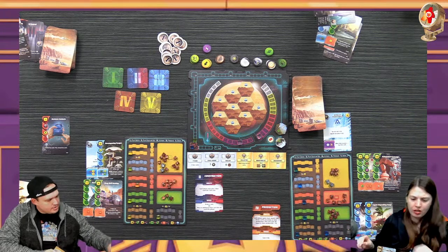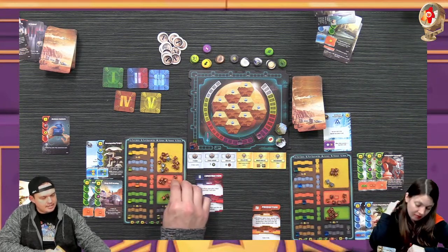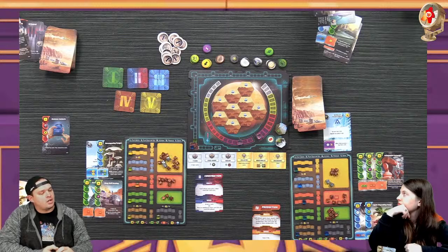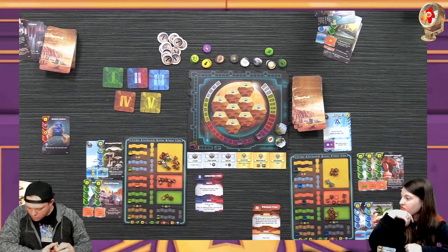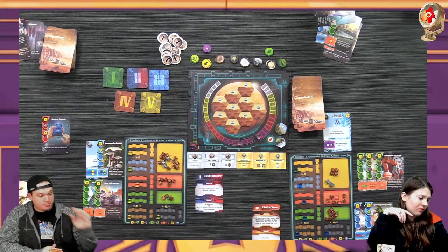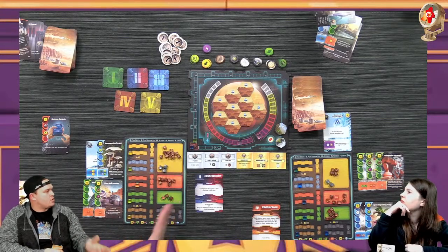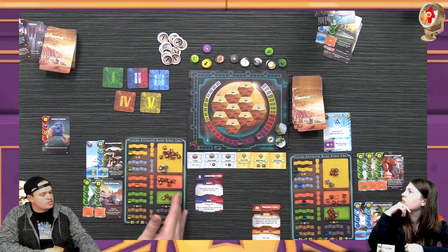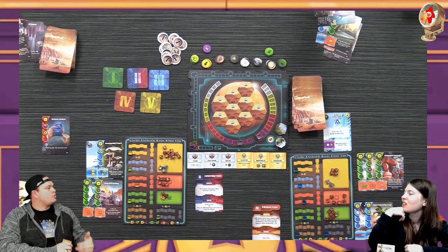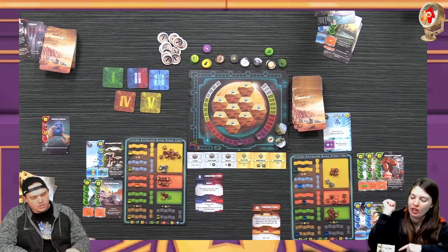I think if you have eight heat you have to spend it - is it only during the action phase? I'm blanking. Nick, somebody watching - there's something in the rulebook that says if you have the resources you have to spend them. You can't hold on to them and build them up. It's only for plants or heat. During the action phase you can't just say 'I'm not going to spend this heat or plants' - you have to do it.